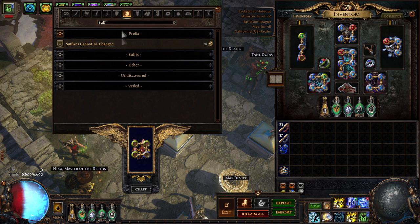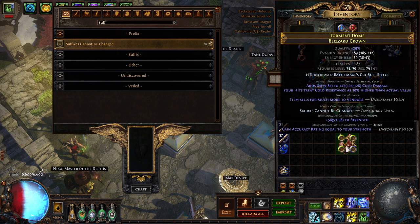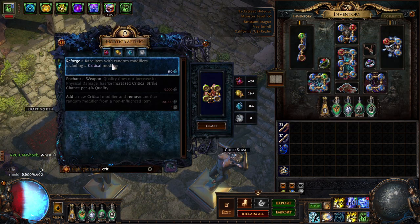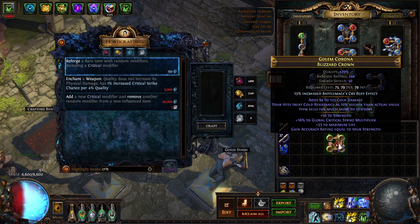Next we add 'suffixes cannot be changed.' Because we don't have full suffixes, we have to use the crafting bench. Now we hoarder craft, reforge with a crit multiplier. The only possible crit mod on this base is critical strike multiplier, which happens to also be a Warlord mod. 'Suffixes cannot be changed' means suffixes cannot be removed — it does not mean suffixes cannot be added.